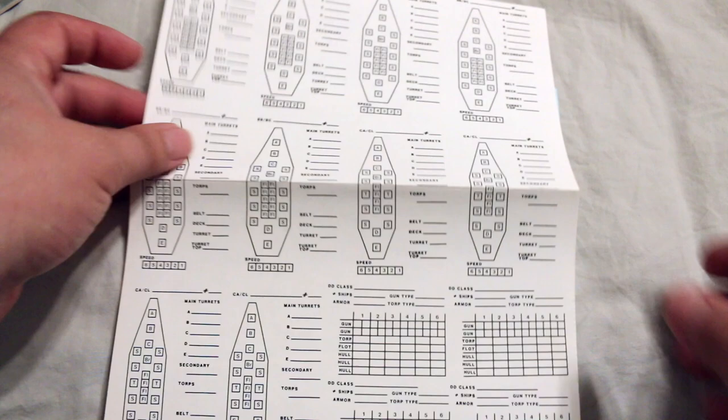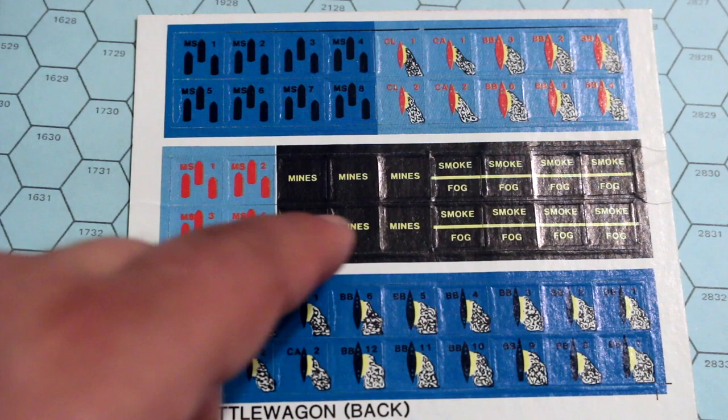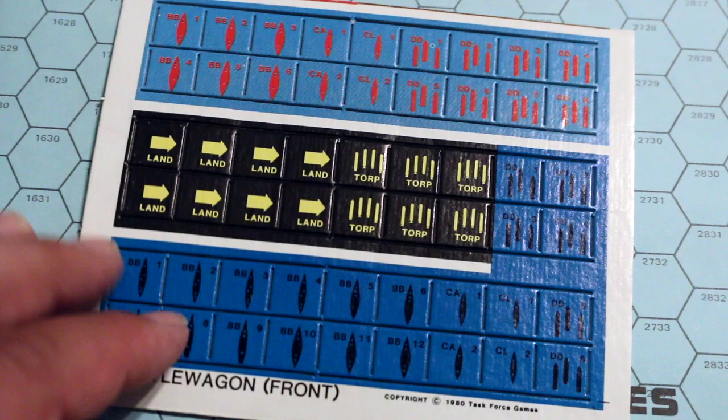Let's take a look in here. It's got a player aid — I don't know if this is to keep track of damage to your ship or what it's for, I haven't read the rules yet. Here's the counters — they're very simple. It's also got some informational counters like mines, smoke, fog, etc. On this side it's got torpedoes and land.